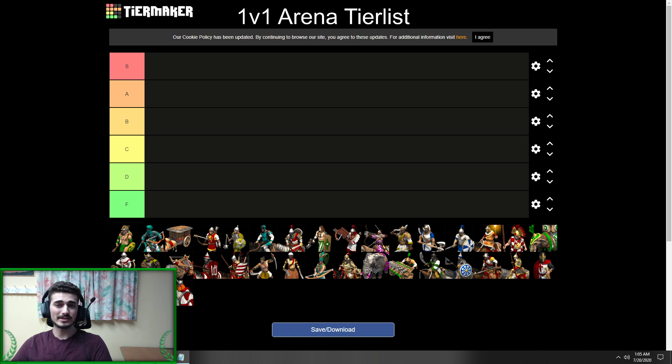I'll be using all six tiers here, starting from S to F. It's just my opinion — feel free to disagree, and I encourage you to let me know what you think in the comments. Each civ within a tier will not be ranked against each other; I'll go through them alphabetically. All S tiers are better than A tiers and so on, but every civ within S is at the same level unless I specify otherwise.